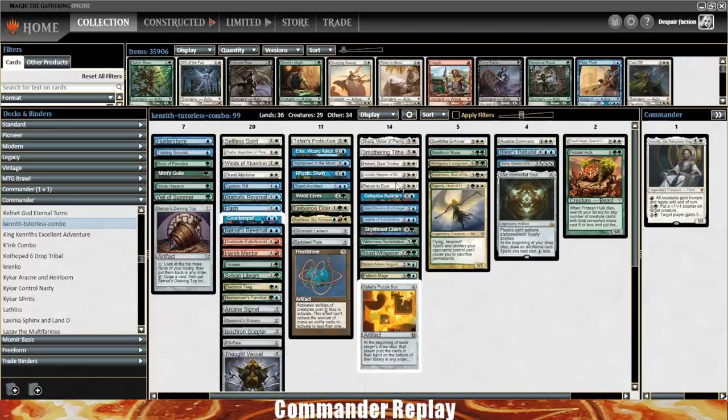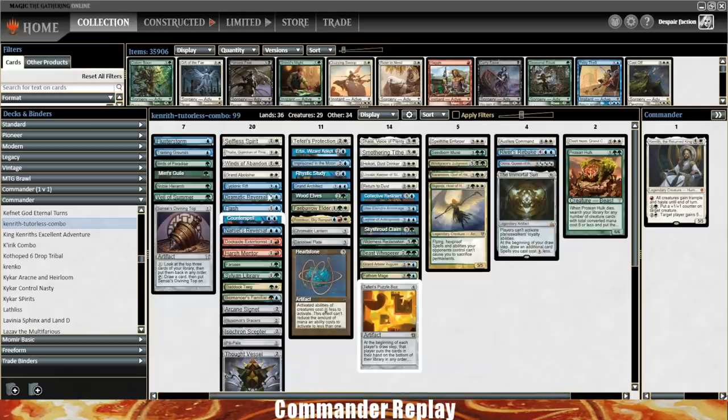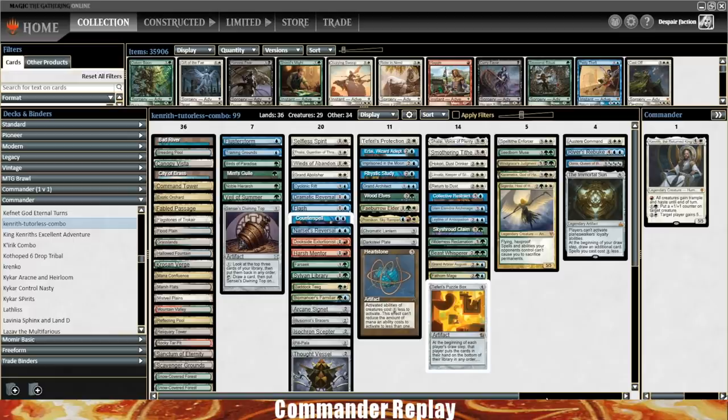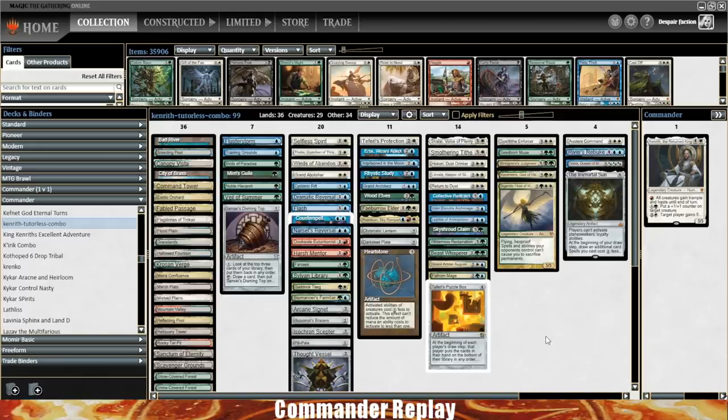I would say this deck does look a bit weak to creature strategies, so I'm guessing it's played in a combo meta. I'm not seeing a lot in the way of board wipes — there's an Austere Command and a Cyclonic Rift, not even a Blasphemous Act. It might be worth adding one. Could probably have another Counterspell too. The deck just ramps like crazy, which feels great, but at some point you gotta stop your opponents from being able to interact. I wonder if this deck plays against weaker decks, hence no tutors and less interaction needed. I'd need to play the deck again to really get a better feel, since we got comboed out on turn five.